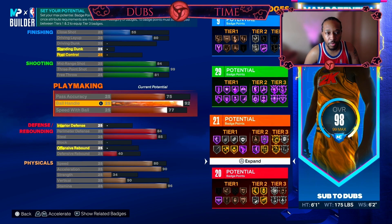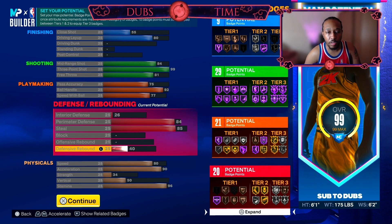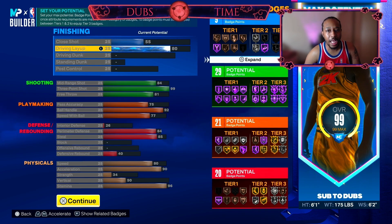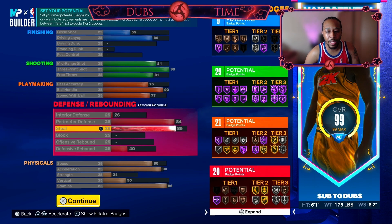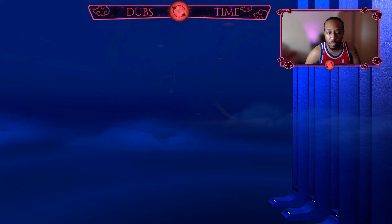You can go ahead and put that last point into your defense. If you made the build correctly you should have 9 finishing, 29 shooting, 21 playmaking, and 20 defense — plus pretty good physicals if I do say so myself.